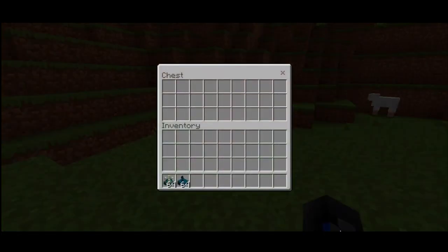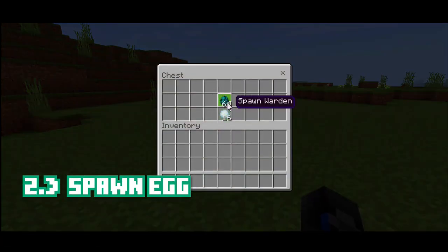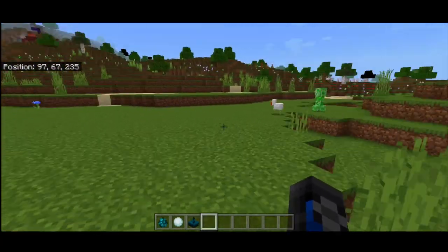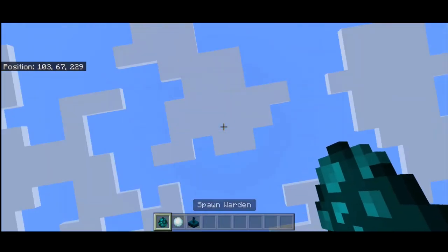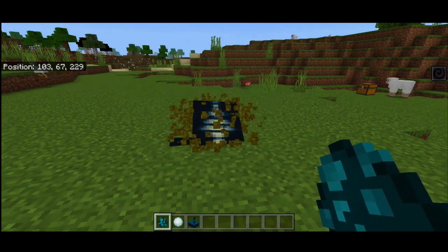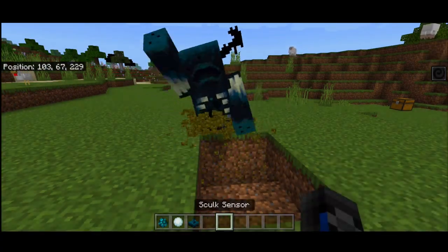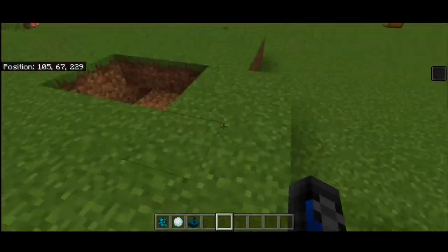I'm putting my stuff in a chest and grabbing the spawn egg and a snowball for the next experiment. The snowball is to test if the skulk sensor can detect sound and trigger the Warden. We also observe that the Warden is afraid of the sun — it only comes out at night, and when it tries to dig underground, it just disappears.